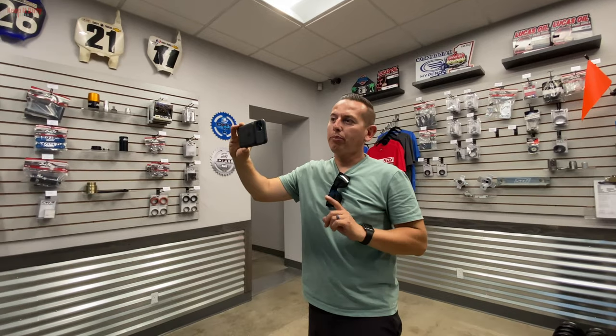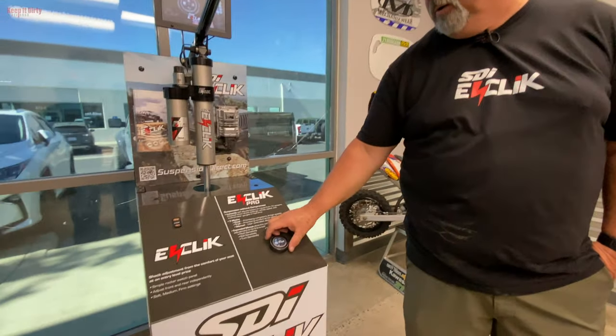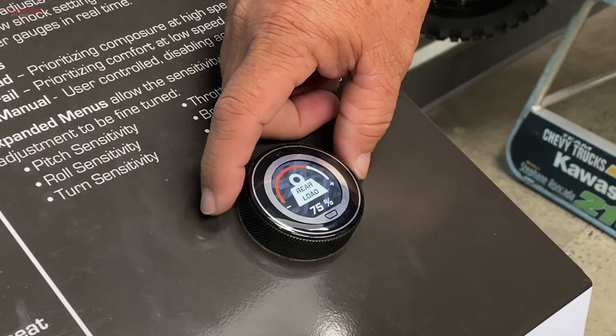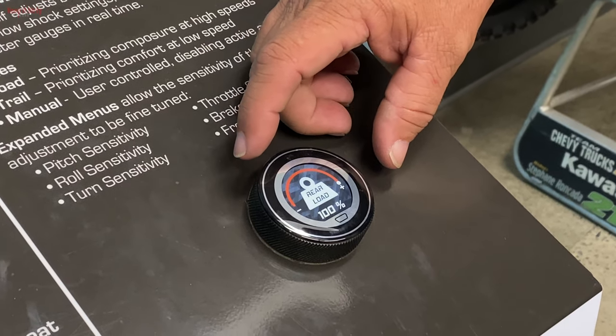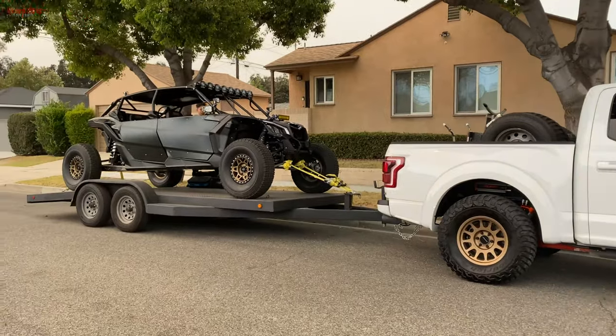You can also add preload to the rear. There is one more mode — we changed it on the Raptor so it's easy to get. You can go in and adjust rear load compensation by 25, 50, 75, 100% more rear load. A lot of people are going to love that. So if you hook up a trailer or load up for the day —